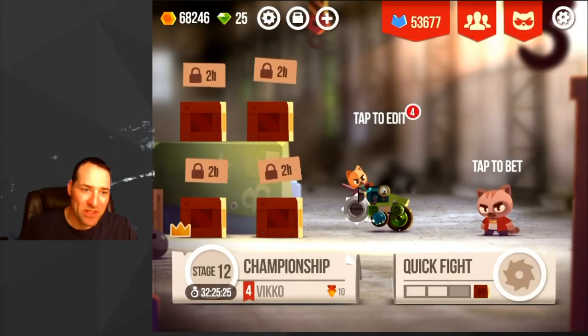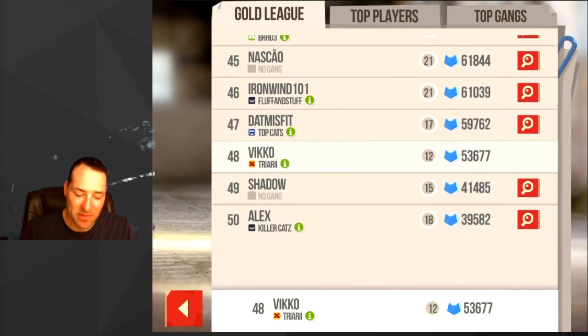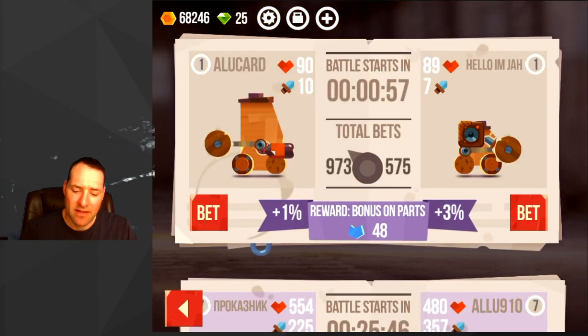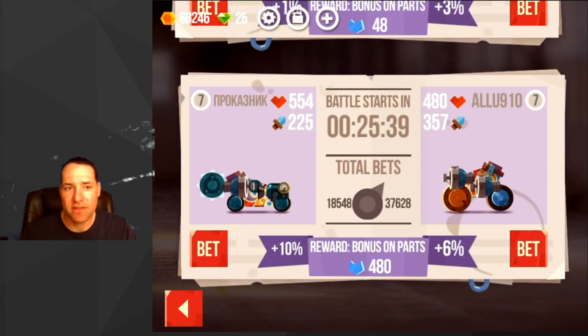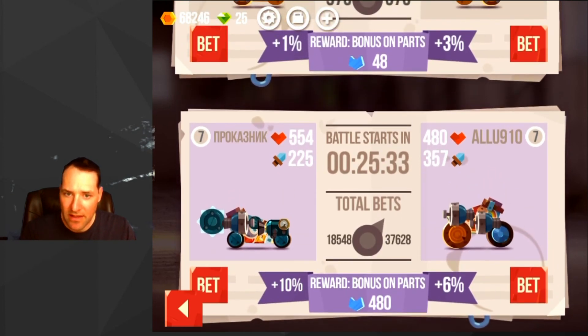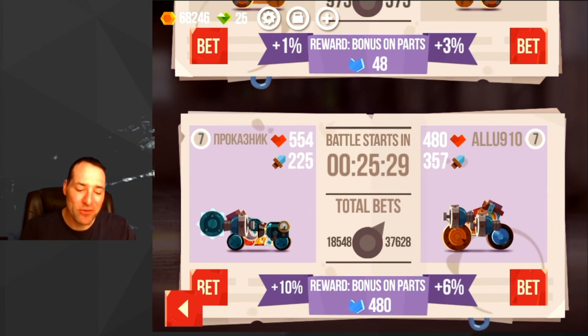You win some, you lose some, but you ascend or descend in points based on how well you do in quick fights. Another feature I do like is the betting system. If I go here, you can place bets on a winner. I've got a battle in 25 minutes that I'm going to watch between these two players. I bet on Alu910 over — I can't read Cyrillic — over this guy here.